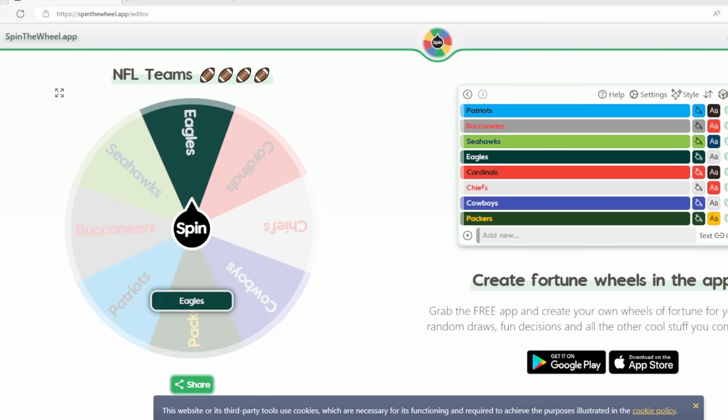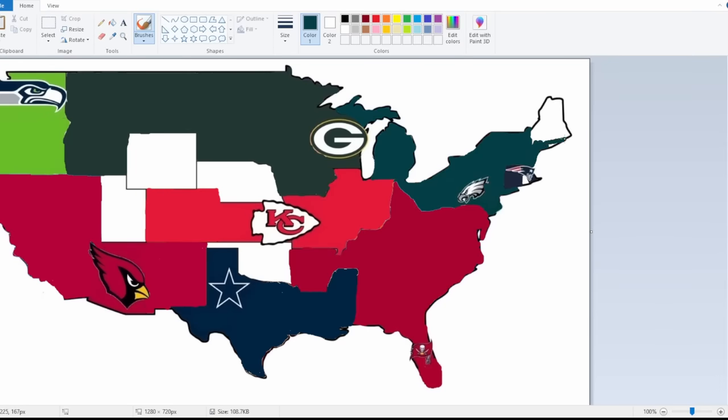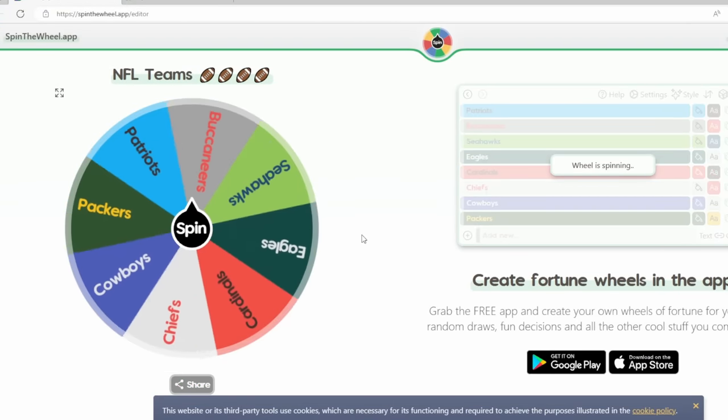Philadelphia Eagles get spun and will expand northeast into Maine. Now they have New England fully surrounded against the coast. New England really has no choice but to go through Philadelphia — their time is almost coming to a close.